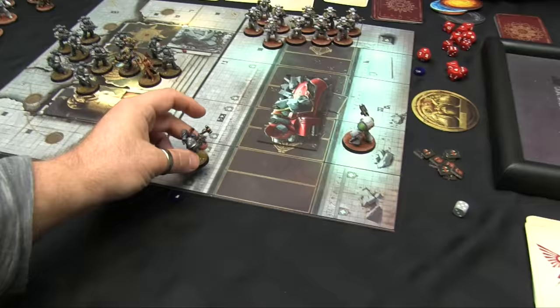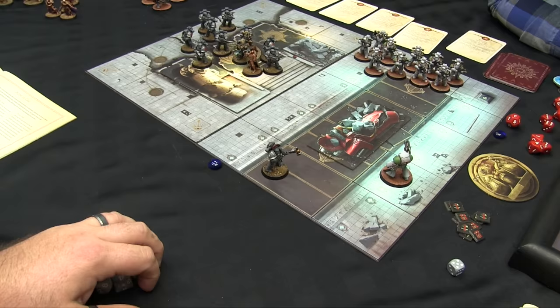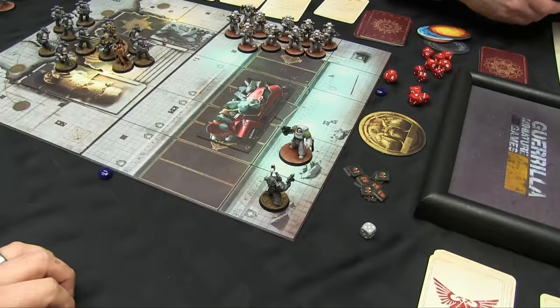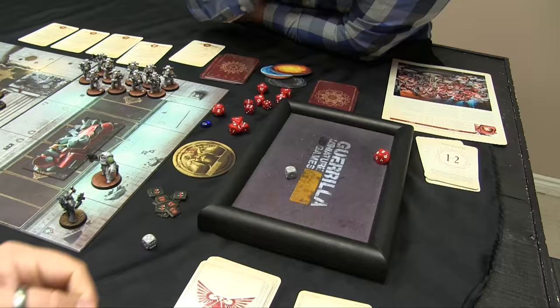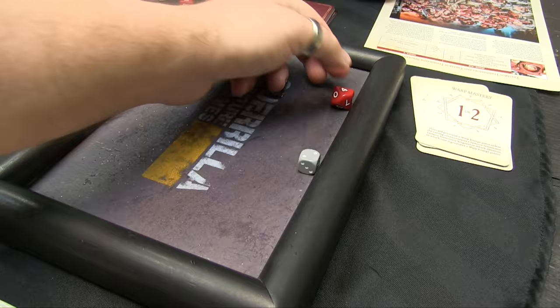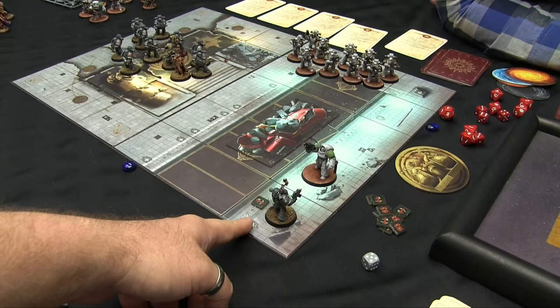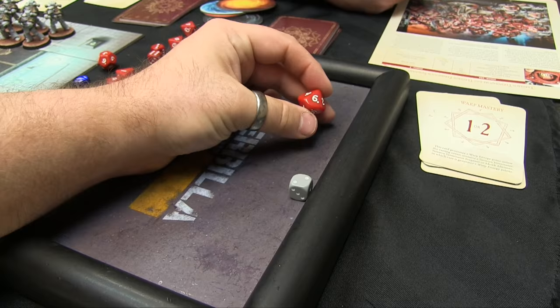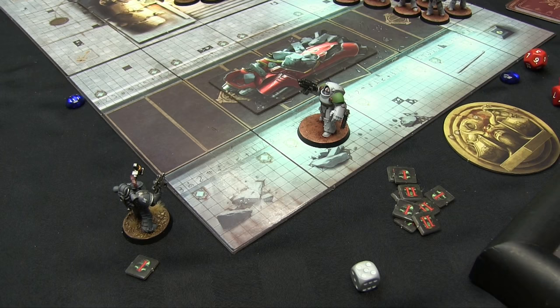The attack phase allows you to select one of your squads and attack the enemy — either with shooting or with combat. In combat, you strike with your sergeant who has a power fist: this combat is D8. You grab a red D8, I have to make a save and my save is a D6. If you would roll a four, you'd inflict a hit on me, and I'd need to take damage equal to my stamina before I'm destroyed. A regular Legion veteran can take two stamina before he dies. If the roll is six or better, it's considered a critical hit — it does two wounds instead of one.